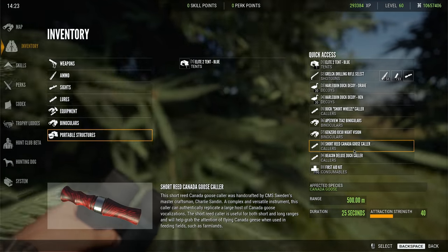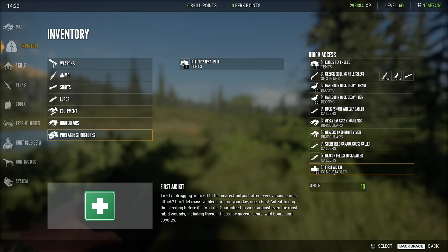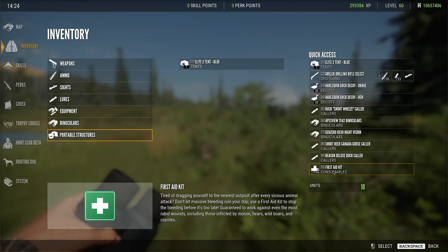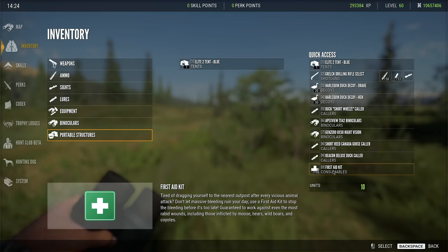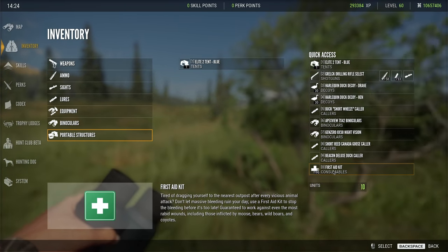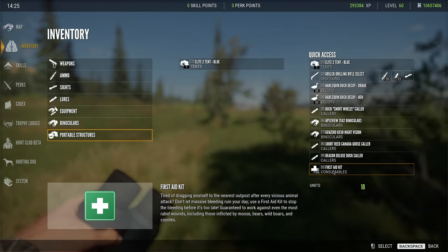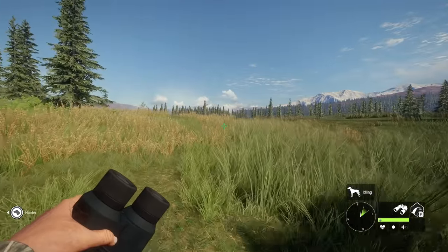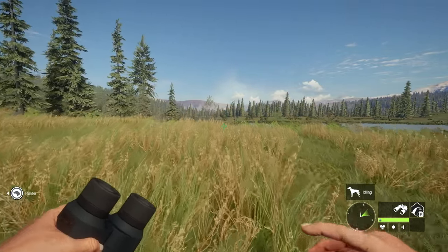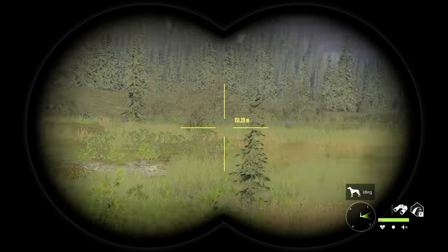I would definitely recommend carrying the duck and goose collar because it's a pretty safe bet that we're going to get a duck and goose species. In fact, we've seen the ducks in the trailer. Carry the binoculars of your choice. I also recommend first aid kits so that if you die, you don't get sent all the way back. Towards the end of this video, we will be talking about how you can earn the money to buy all of this gear because it's definitely not cheap.